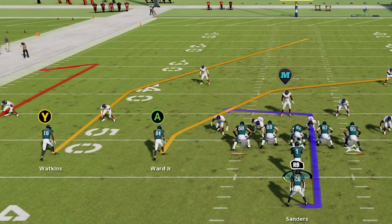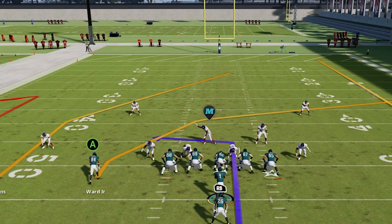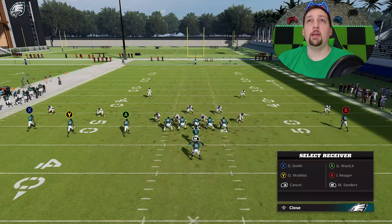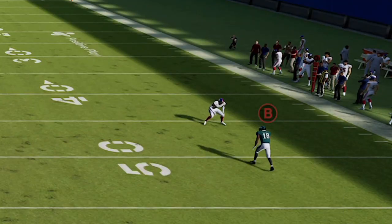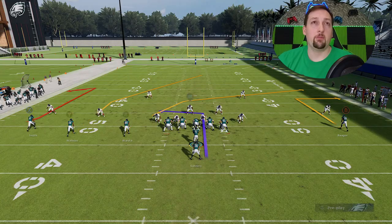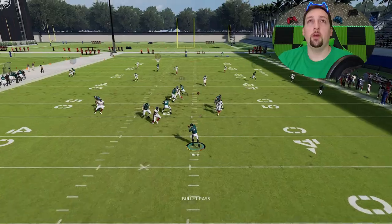The A route is a deep crosser — a very hard to stop route. I'll show you how to run this against multiple defenses. The Y route — the post route — is going to be the one-play touchdown for the most part. As far as the setup against Cover 2, Cover 3, and most defenses, all I'm going to do is put the B route on a 10-yard out route. That's all you have to do, and you can see how the Cover 2 safety on the right side of the field is typically going to react to the deep crosser.